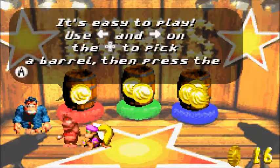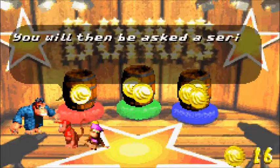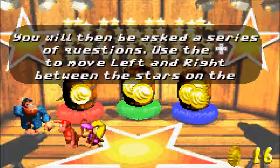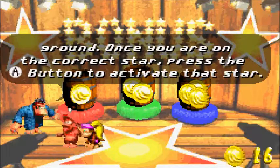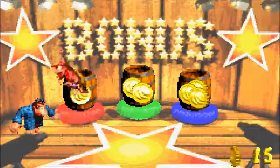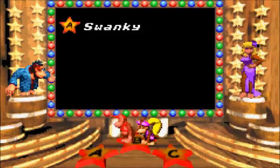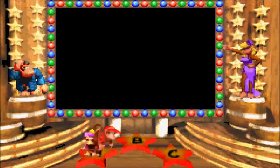It's easy to play. Use left and right on the control pad to pick a barrel, then press the A button to begin the game. You'll be asked a series of questions — use the control pad to move between the stars on the ground, then press A to activate that star. Let's go to Swanky's Swag. What is my name? Your name is Swanky. Well done!